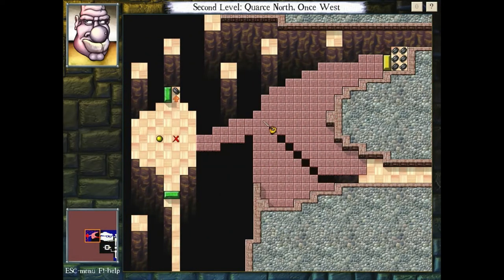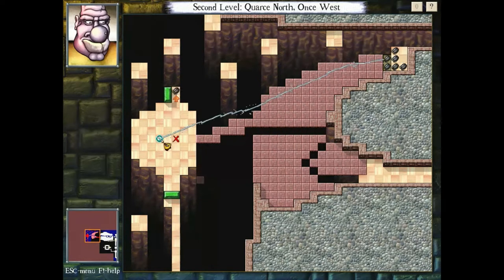This room introduces you to trap doors, which basically are floors that turn into obstacles after you step off them. Use this to your advantage to make dealing with the roaches a little bit easier.